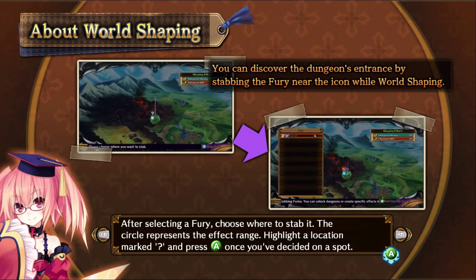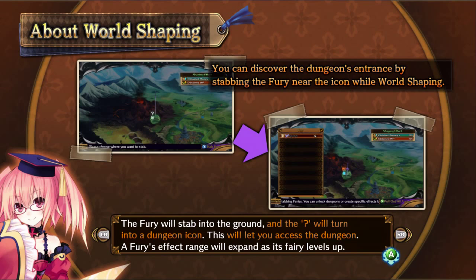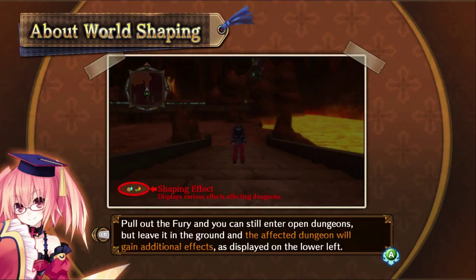After selecting a fury, choose where you stab it. The circle represents the effect range. Highlight the location marked with a question mark and press A once you've decided on the spot. The fury will stab into the ground and the question mark will turn into a dungeon icon — this will let you access the dungeon. A fury's effect range will expand at its various level-ups. Blow the fury and you can still enter open dungeons, but leave it in the ground and the affected dungeon will gain additional effects as displayed on the lower left.